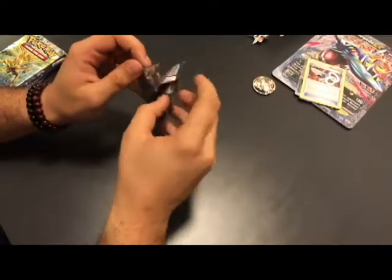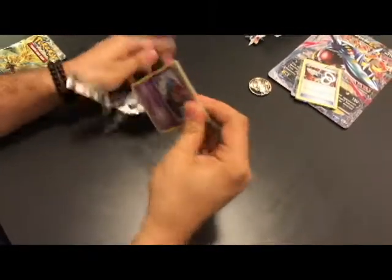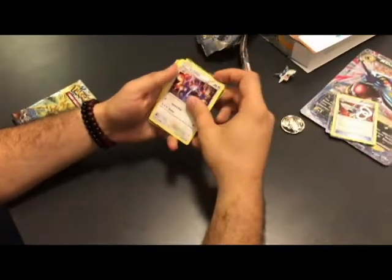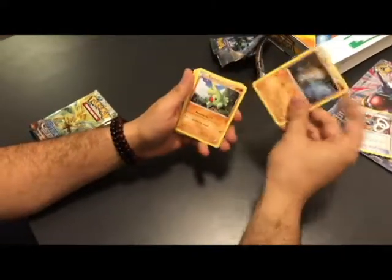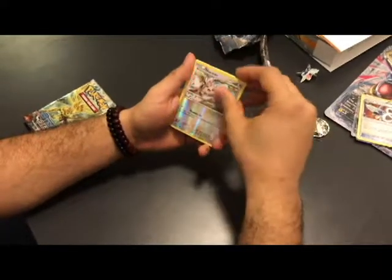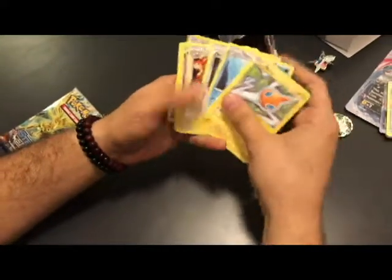Trying to preserve it as best as we could. Pull this bad boy out — so it's one, two, three from the back. We're starting off with a Dugong, a Bent Spoon, a Loudred, a Spoink, a Diglett, a Larvitar, a Carbink, a Jigglypuff, a Reverse Holo Minccino, and the rare is going to be a pretty disappointing regular Rare Rotom — but it's all good in the hood.